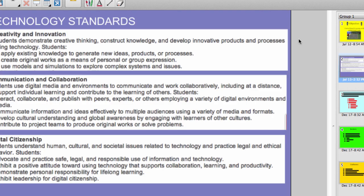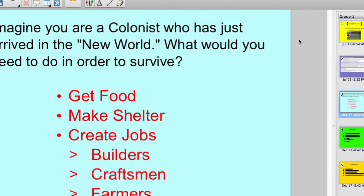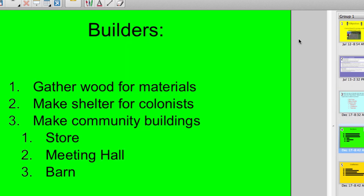Here are our standards: being creative, collaborating, and using digital citizenship. So they're imagining that they're colonists, and they had three different jobs — builders, craftsmen, and farmers. I went over what each job should be responsible for doing.